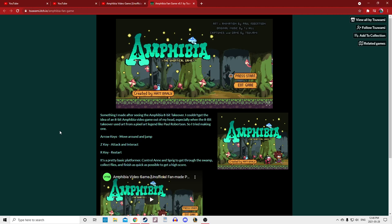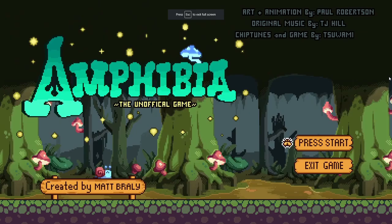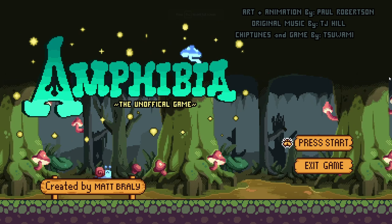Basically there's no final boss — it says it right there. It's a pretty basic platformer. Control Anne and Sprig to get through the swamp, collect flies, and finish as quick as possible to get a high score. So really it's just a simple game. I'm just showing off the website here. Now we are full screen — let's start the game.